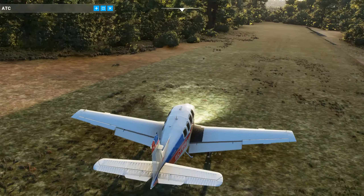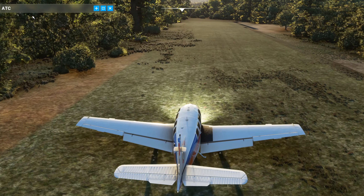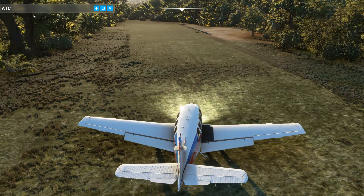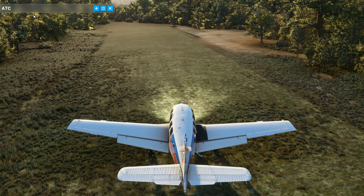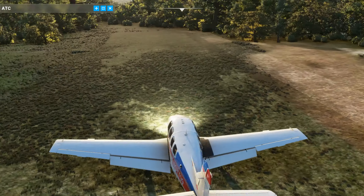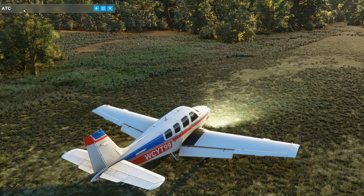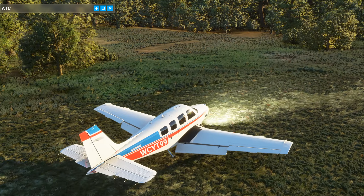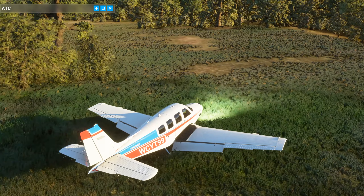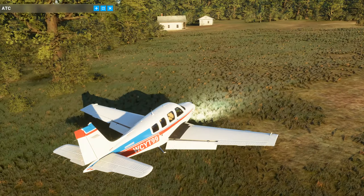Now I did notice when we flew over here — just down here — it looks like there's quite a large turning area. You can get a much bigger plane in here. Quite a good turning area there. Just on the left here, let's go up and have a look. There was some buildings up here. There's a couple of buildings here as well.